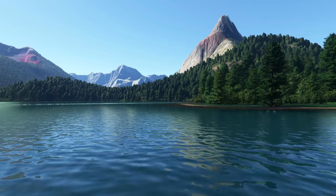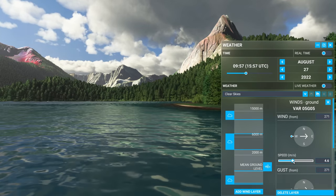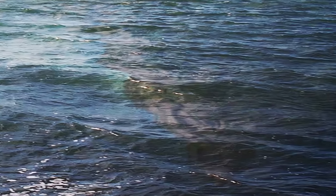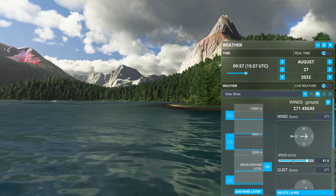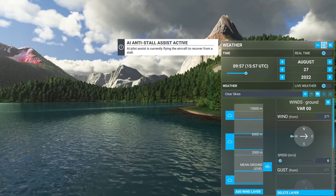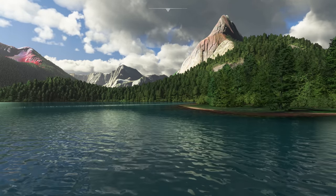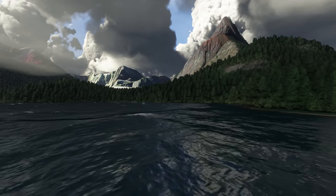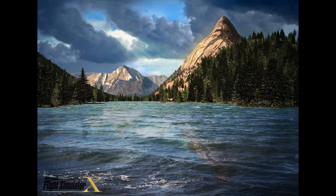We'll do what we can to recreate this location. If we adjust the direction of the sun, add some clouds, up the humidity — the reflections are a problem, because you can't have both the reflections of mountains and choppy waves. So I'll go for the choppy water. And there we have it. Either this shot shows Flight Simulator X at its best, or this one shows Flight Simulator 2020 at its worst, or the artist was just full of bullshit. Maybe all three.